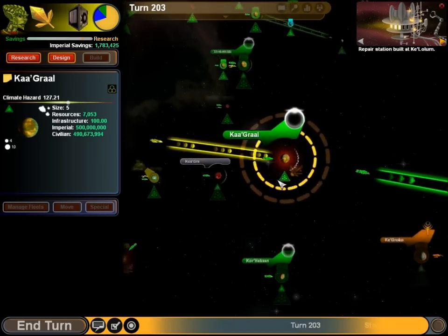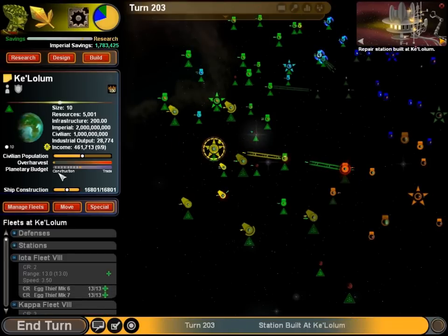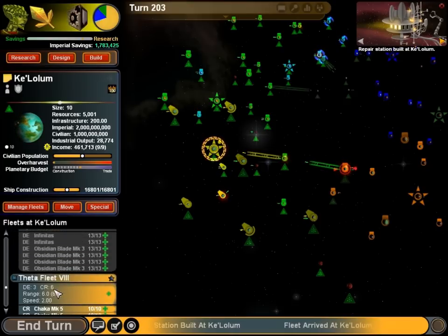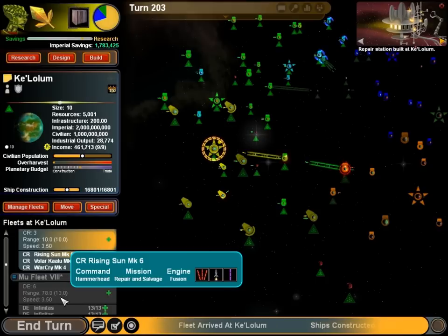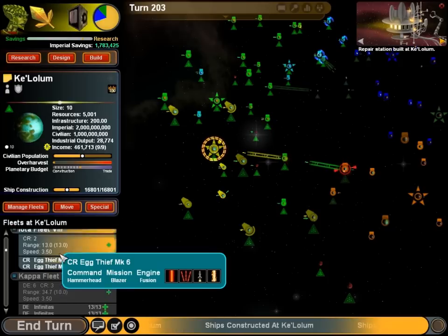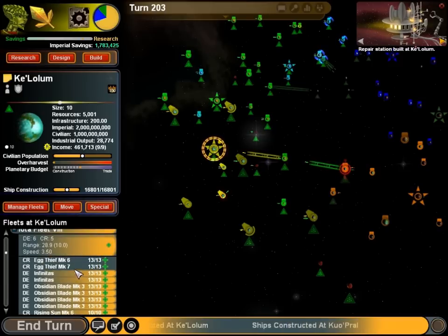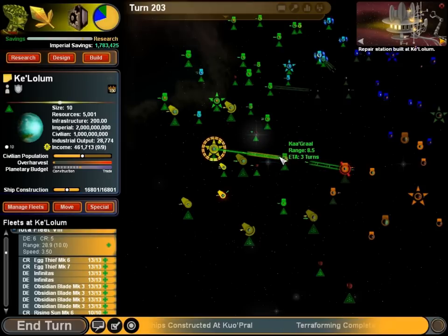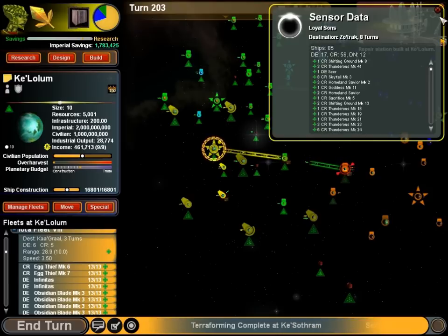System update — a construction station is completed! Doesn't that boost our industry too? Not bad. Alright, some new destroyers coming out. Egg thief — our path is clear, engaging warp engines. The ETA is still 8 turns, but we can refuel there and that can be a good rally point.